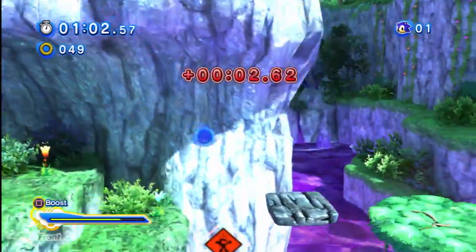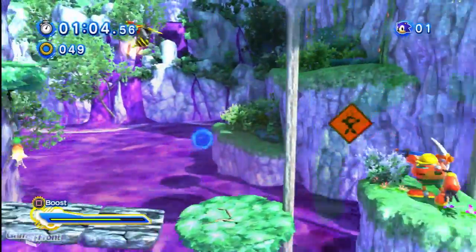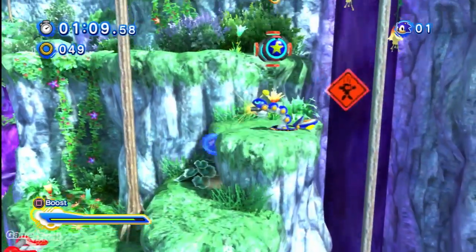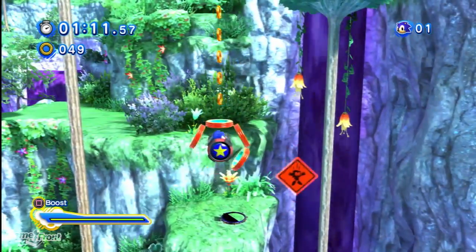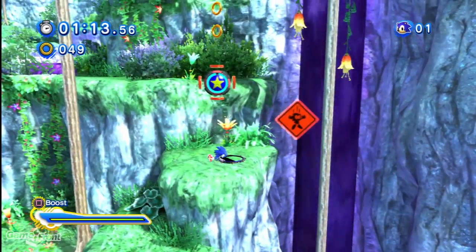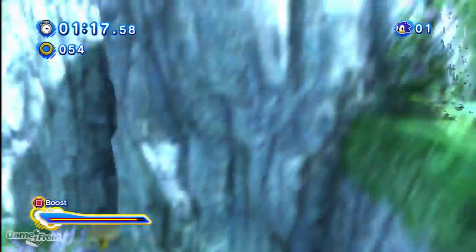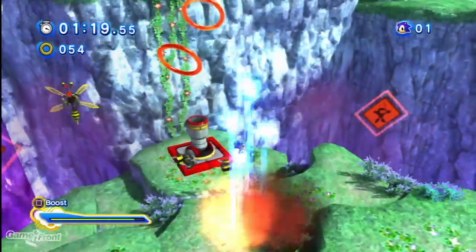Because now it basically becomes a 2D side-scrolling level. And once again, this is a Sonic Colors level, so it's going to use some of the Wisp powers that were present in Sonic Colors. This one uses the orange rocket power.